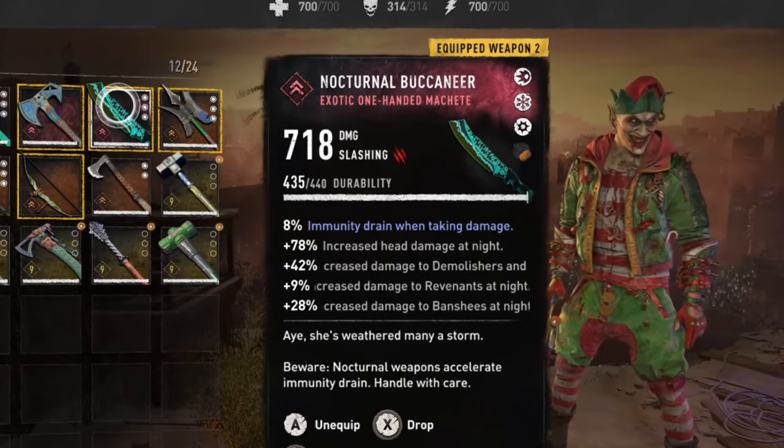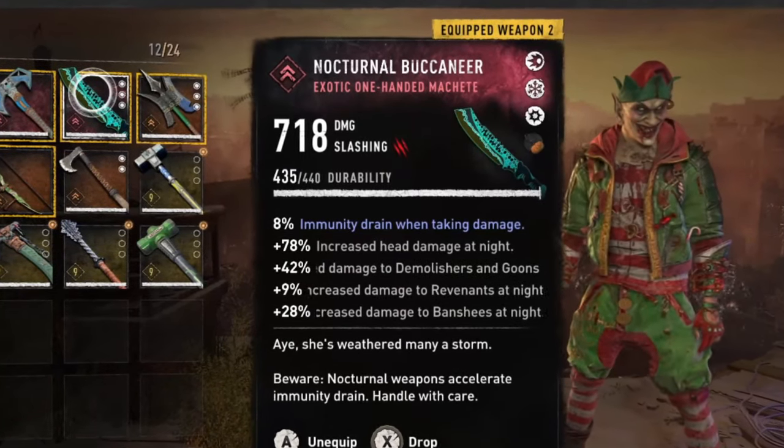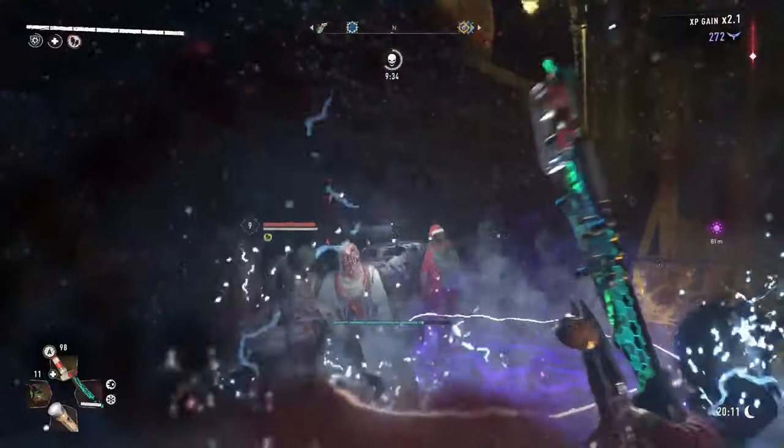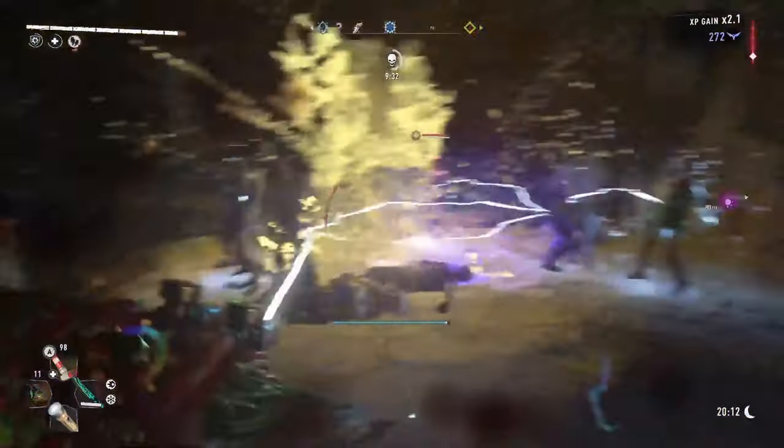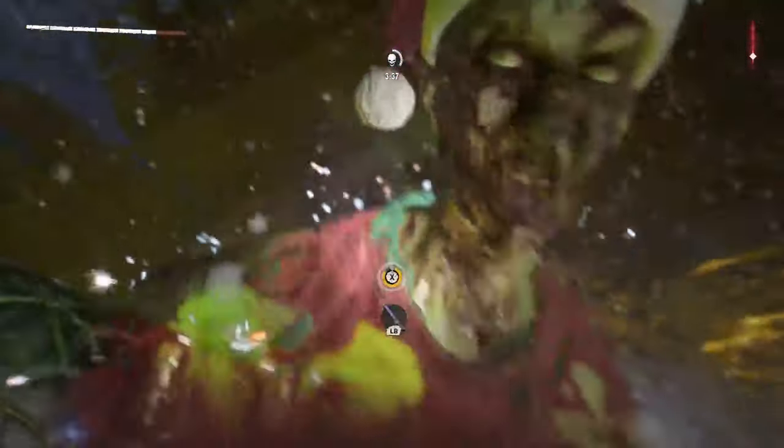The next new weapon type is the nocturnal weapons. These will give you massive bonus damage against specific enemies listed on the weapon. The downside is that anytime you get hit by an enemy at night your immunity decreases a lot, so you'll need to keep immunity boosters with you. Another cool effect is that they glow in the dark.